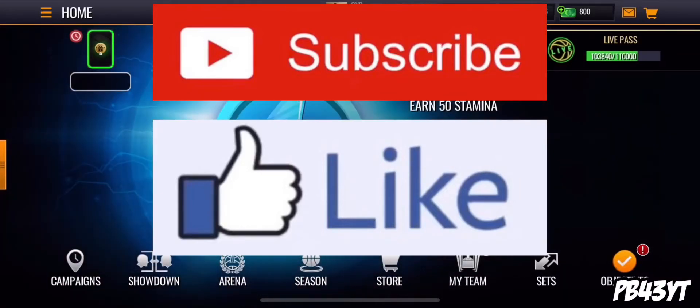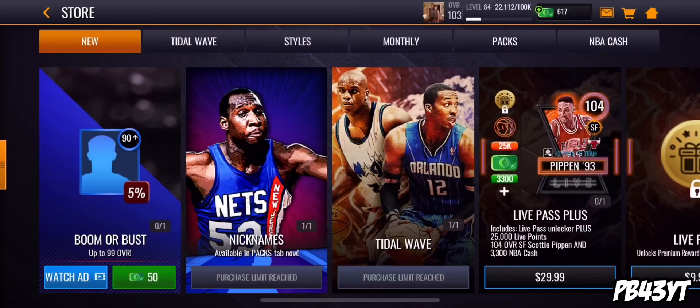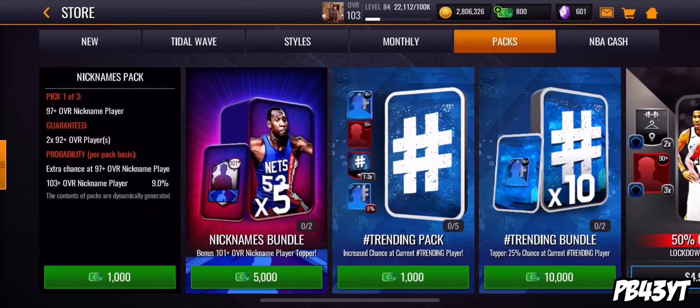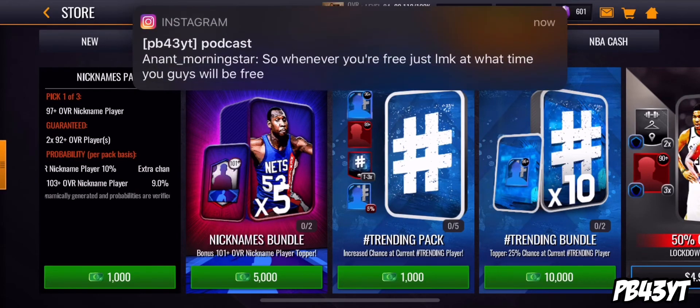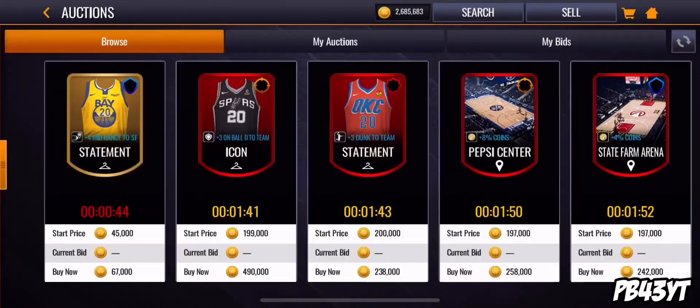What is up guys, PP4 with you back here with another video. Today we just got nickname packs that dropped, so we're gonna go ahead and look at that. In the pack there's a 97 plus nickname player, 2 92 pluses, a 10% chance at another nickname player, and a 9% chance at a 103 plus.